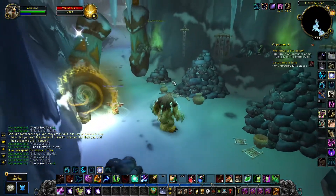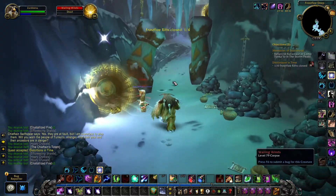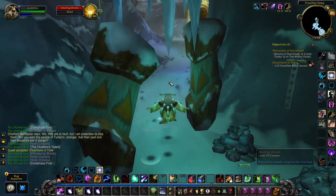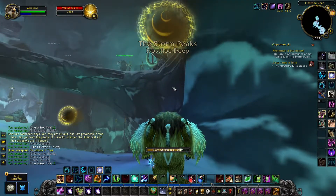If you want to do the Distortions of Time quest, make your way to the Yellow Glowy Circles in Frost Flow Deep, located northwest of Camp Tunkalo.